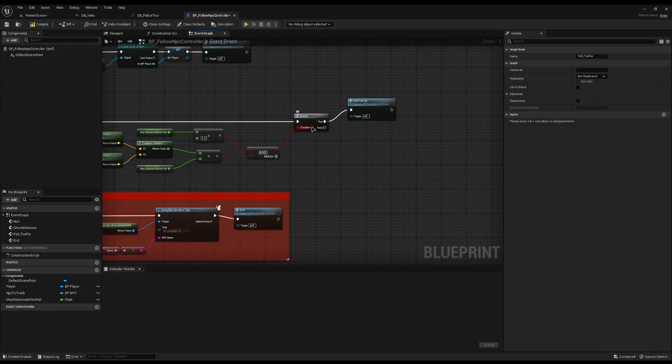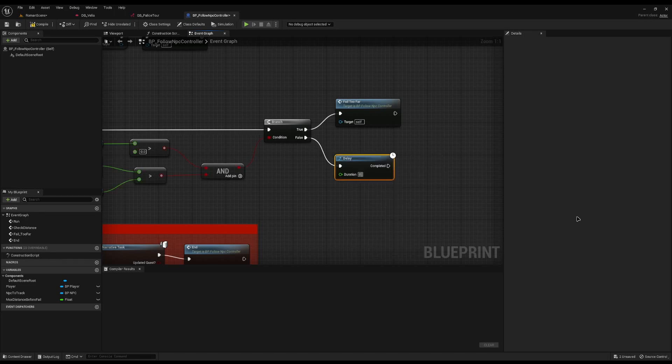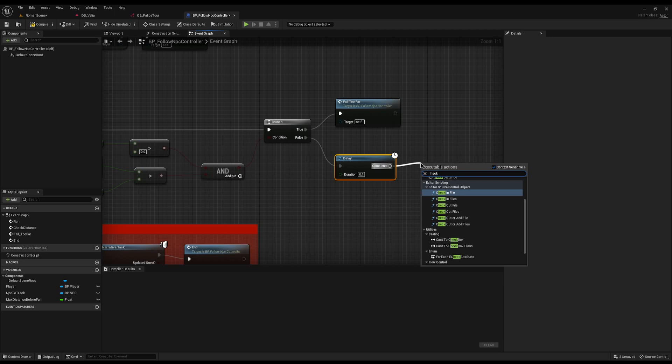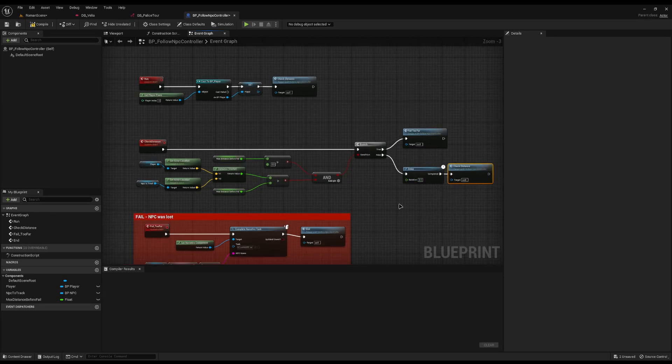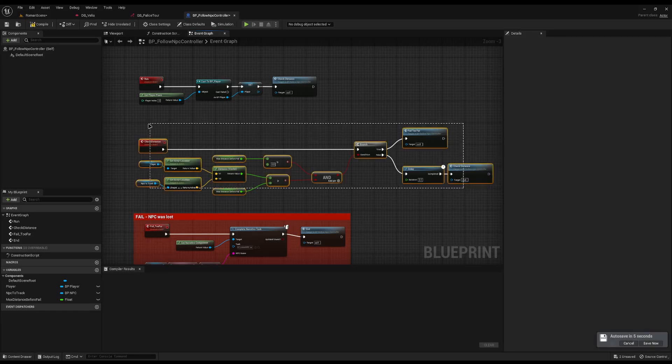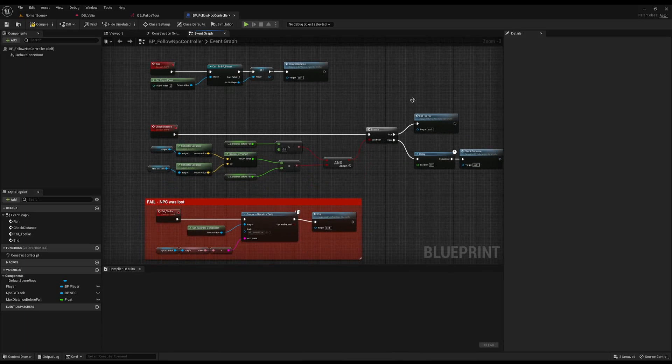If we don't fail — meaning we are in range of the NPC — we simply delay by 0.1 of a second and then recall the same check distance function again. You might wonder why we're delaying and recalling rather than using event tick. If you add this to event tick your processor will be slamming this function as fast as it can. Realistically you don't need to check every single processor tick — every 0.1 of a second gives your CPU plenty of ticks it doesn't need to use. Much more efficient. So now we can fail it and keep checking it, but we've got no way to complete it yet.